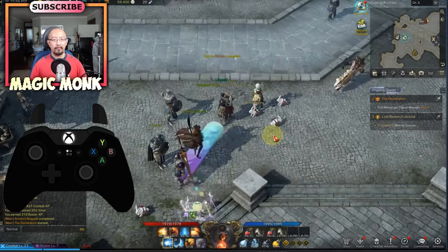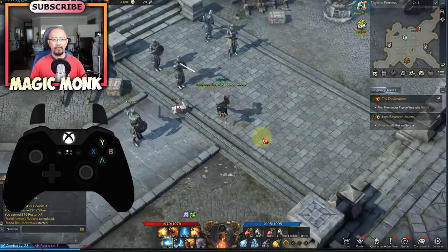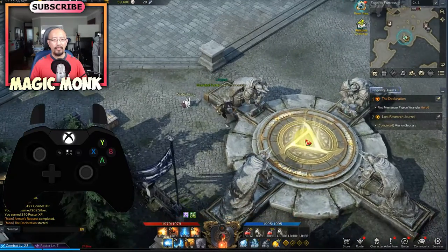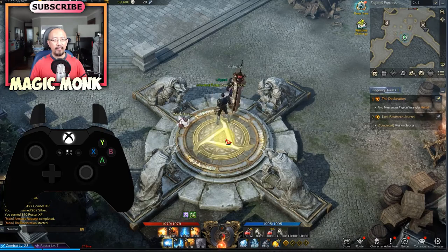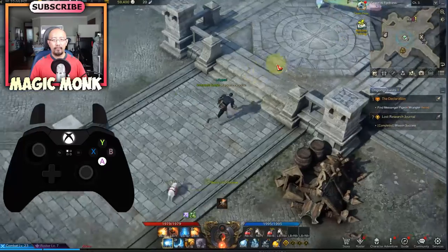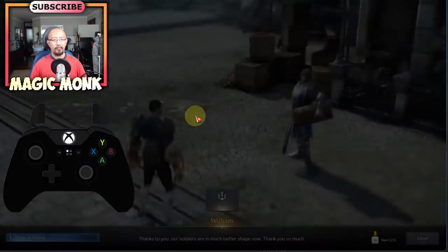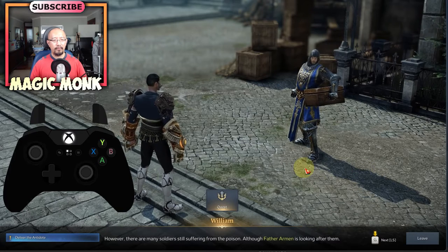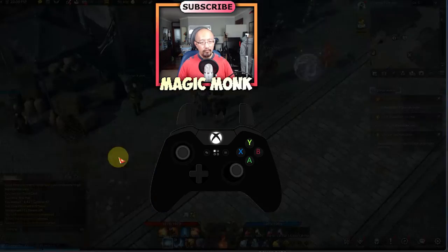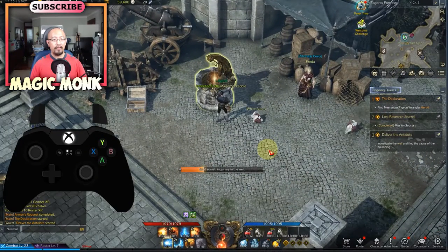This is how you talk to people and interact with items. Now, portals — it depends on whether the portal is already activated. If it's already activated, you just go into the world map to use it, which I'll show you shortly. There's another quest: I'll talk to this person here — 'just in much better shape now, still suffering from poison, could you possibly investigate the well nearby?' Okay, investigate the well. Left stick to interact with the well.